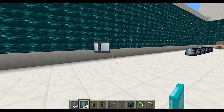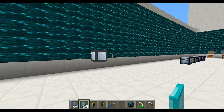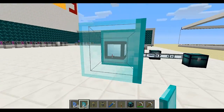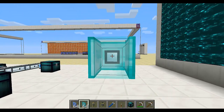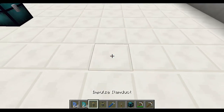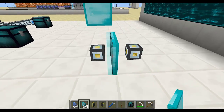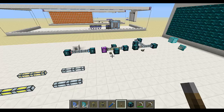One last thing about item ducts: they're compatible with Forge micro blocks, so you can get yourself some covers and cover your item ducts if you want. And you can even block pipe connections with covers or any other micro blocks. And those are the item ducts.